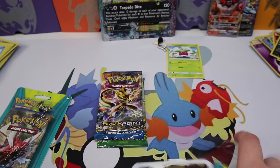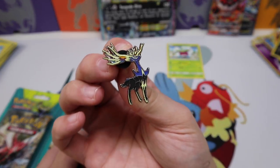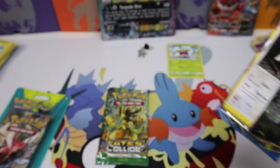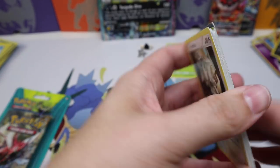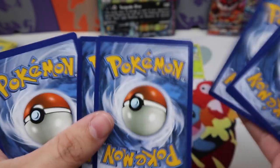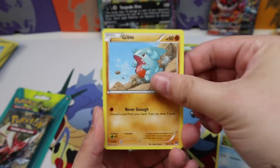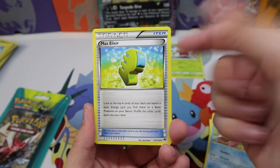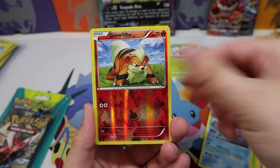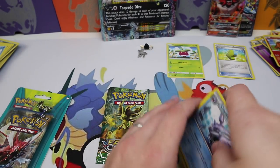Now we have these pin blisters — they're super cool, I love these pins. It's an Eevee pin blister. Then we have a Breakpoint pack and a Fates Collide pack. Breakpoint is a great set to crack if you're looking for playable stuff. We get the Max Elixir, a Kricketune, Cloyster, Growlithe Reverse, and a Trevenant. Max Elixir — that's very good!